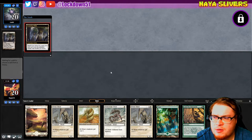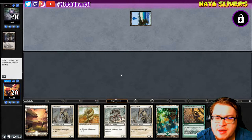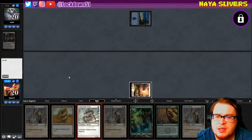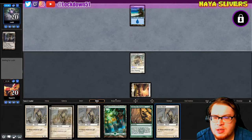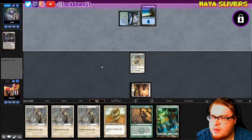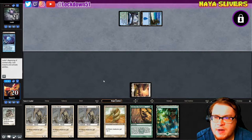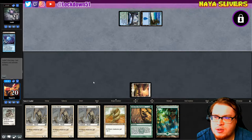They're on an Evolving Wilds start — perfectly fine with me. We're getting lords for days, just gonna put down a Sidewinder and pass the turn. Look at all these beauty boys, oh yeah! They're gaining life — it ain't gonna matter. Oh, that matters... fine, whatever. What does that give them, negative one?